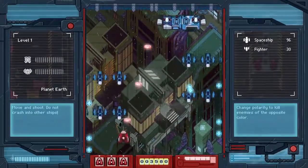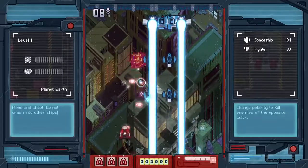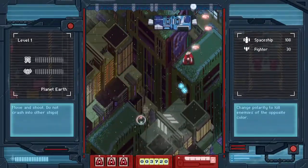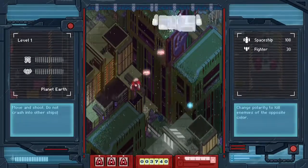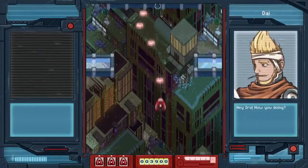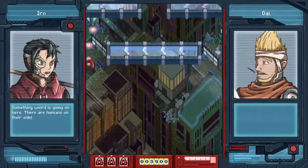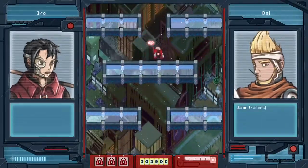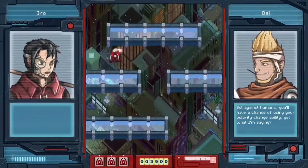The game uses a life system. We have a total of three lives. If we take a direct hit or crash into an enemy that deals heavy damage and we lose a life. But if we're just taking shots of the opposite color from our ship, we can take a total of two shots without dying — the third shot being fatal.